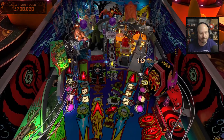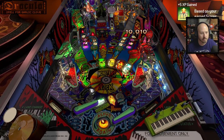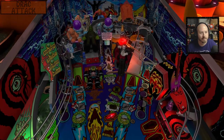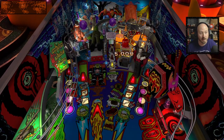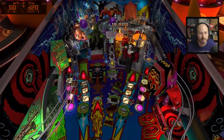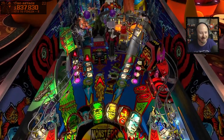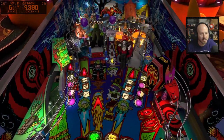Drag attack again — still got to hit him five times, starts over each time. Man, we had a really good second playthrough here, getting to see a lot of the events and stuff which is great. There's the creature! Killostrak. Okay, we're up here. Don't tilt the table now. Still moving, still going.